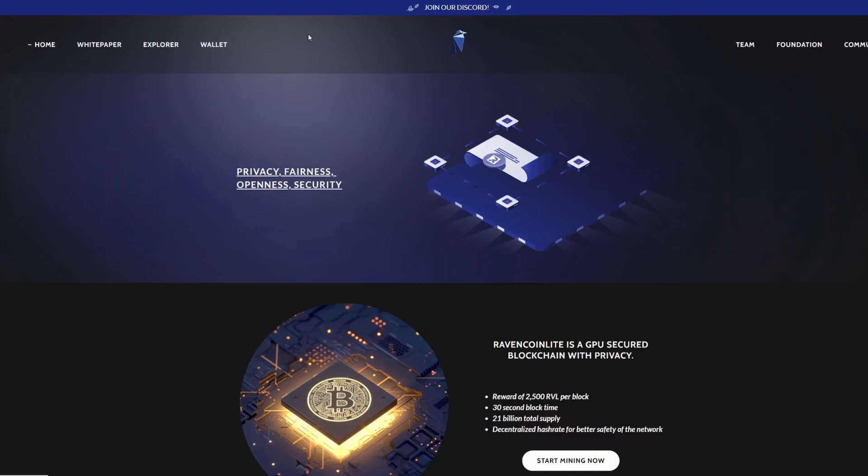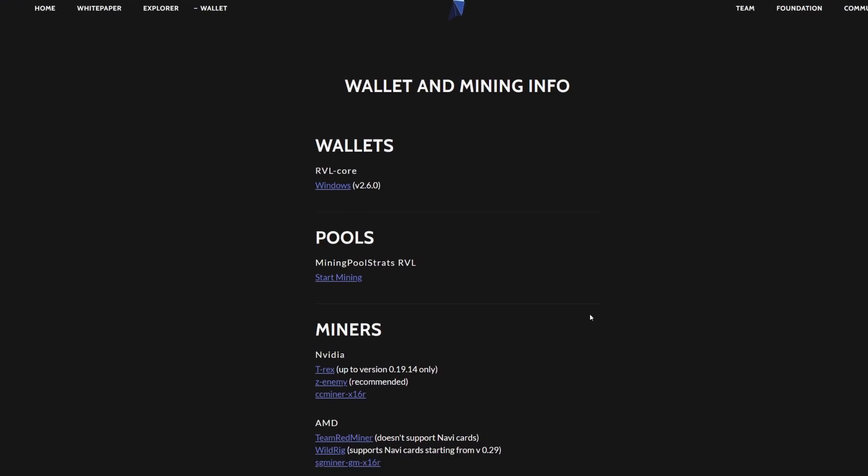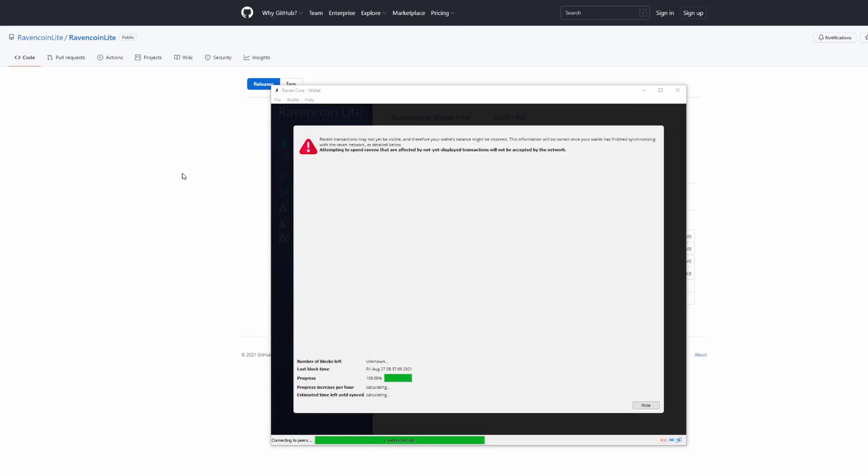What I want to point you guys to is the wallet. When you go over to the wallet section, there's really only one wallet right now — it's not listed on Exodus or Zelcore or any other sites. It's actually a Windows-based wallet that you download and install on your own device. So if you're interested, come over to ravencoinlight.org, go to wallet, and install the wallet. Installing it is actually super fast. While I wait for this DAG file to build for my wallet...